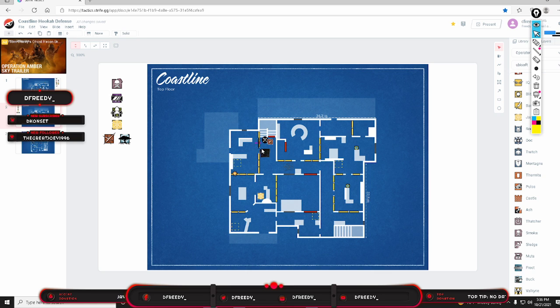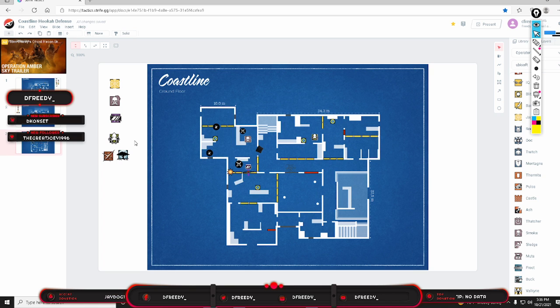The reason you put Smoke's shield up here instead of right here is because Alibi is going to have more to set up than Smoke, so he goes upstairs and puts his shield there. Smoke also shoots out this rotate, or if enemies are droning, Lesion or Melusi can use one of their impacts on a rotate right here.